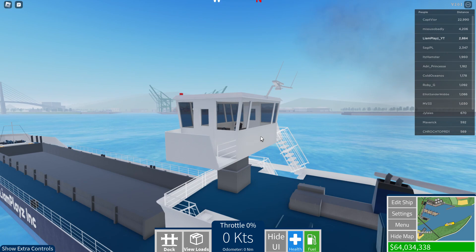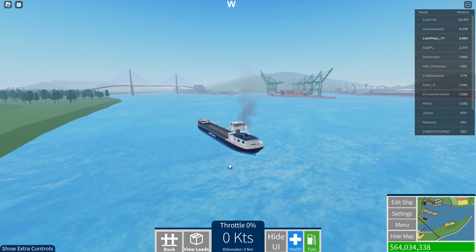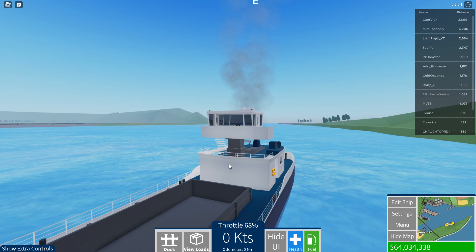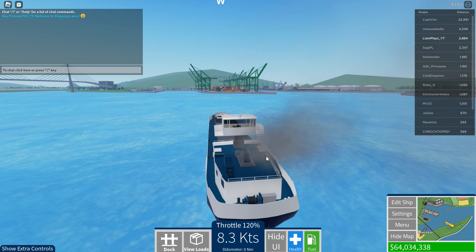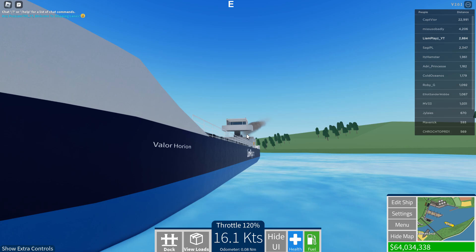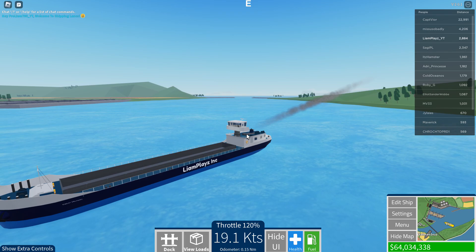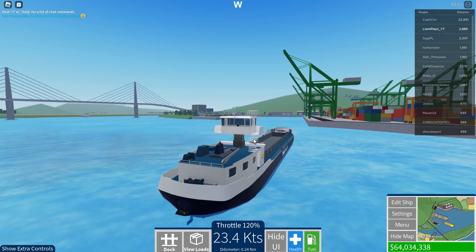We're not going to be decorating this ship since I just bought it for a review. Let's go ahead and plan a route. There's a ship over there - we could actually go to Woodside Inlet and sail there. We are already rocking severely. Look at this! They have to change the waves; they're just a bit overdramatic.